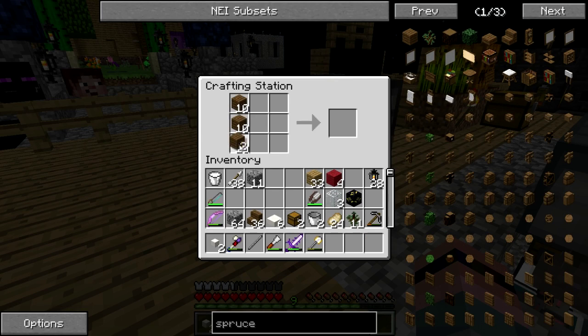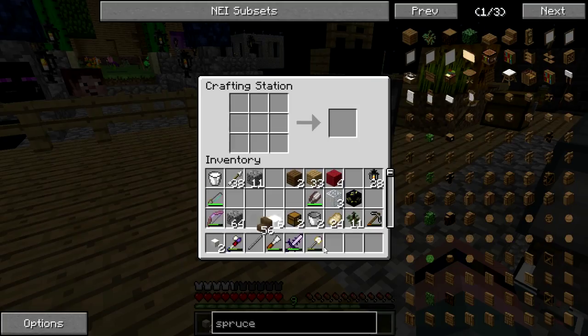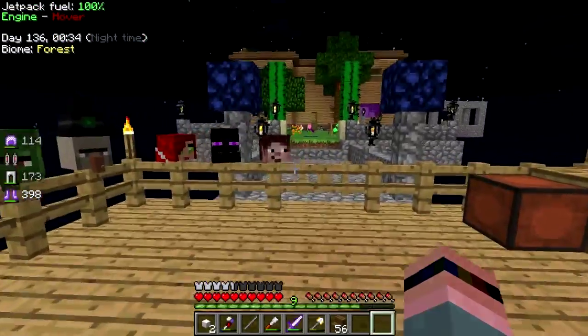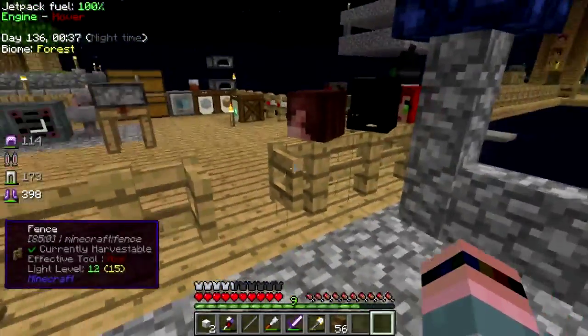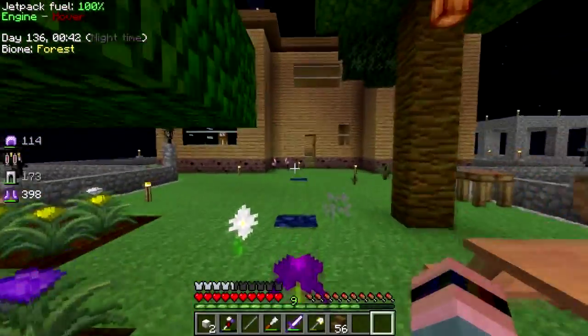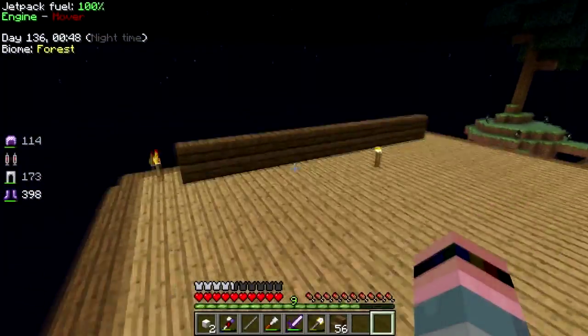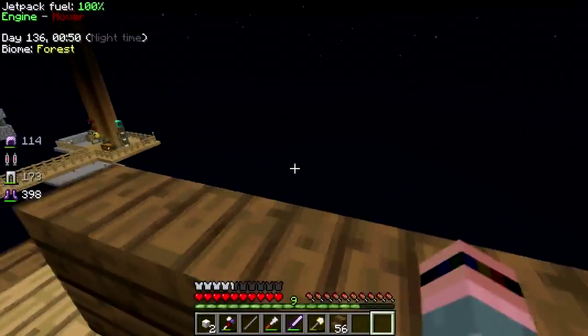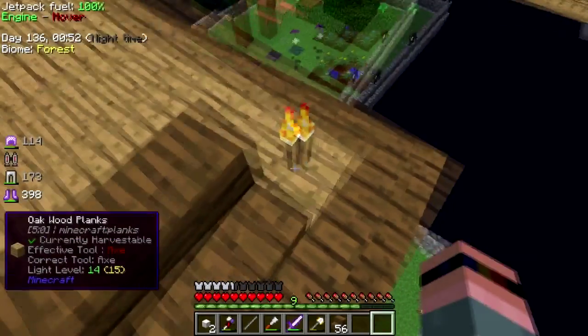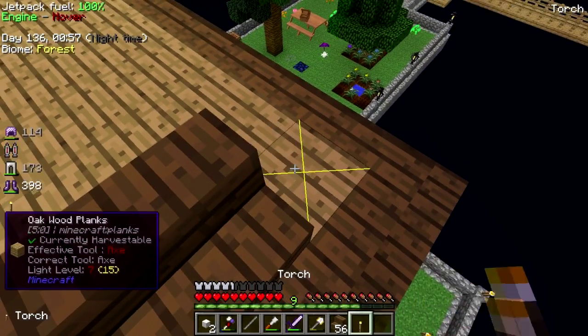That's not going to come out even but that's okay — it's almost a stack of stairs. Let's work on the roof a little bit, and then once I get done with that we've got to replace some lights in the halls because I've got torches in there now and it looks like crap.